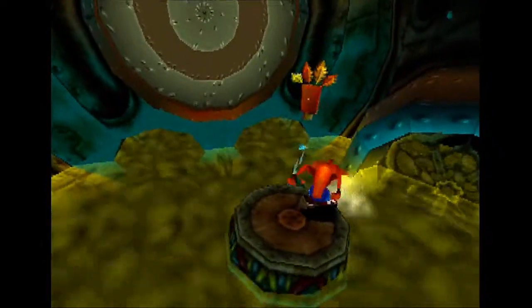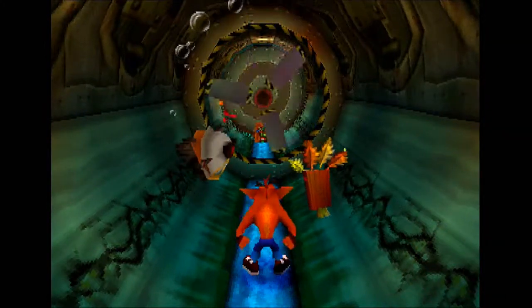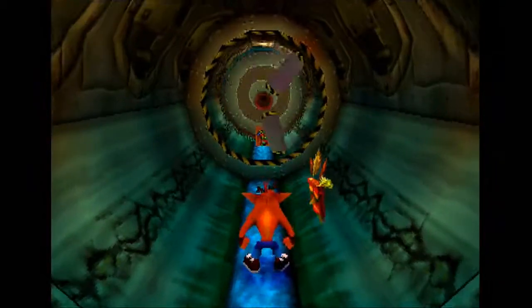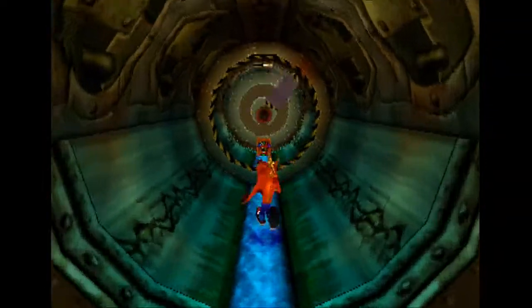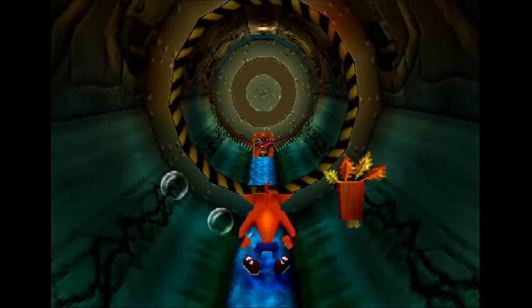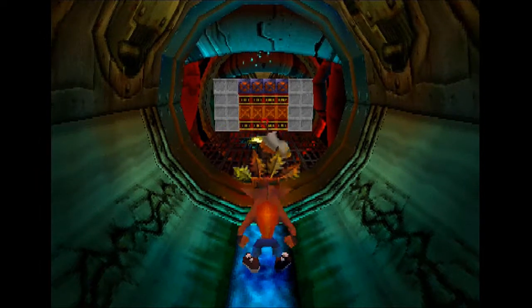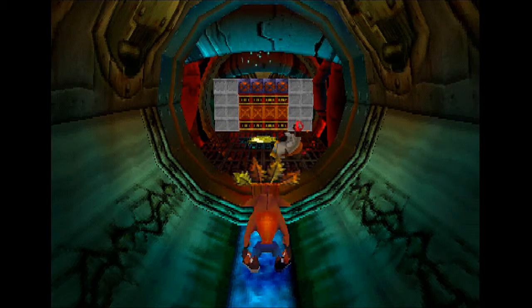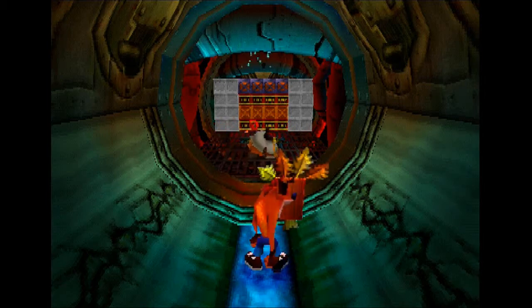Just be quick here. And another fast turbine to take out. And as you can see, we have another Aku Aku crate ahead — our third one for the stage. Three Aku Aku crates equals invincibility. And we are not going to be using the invincibility, because as per my no Aku Aku rule, I'm not allowed to just plow through stages like what's up ahead. No, we're gonna have to go through that the hard way.